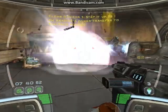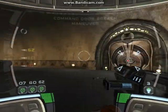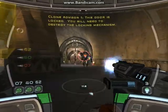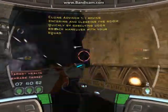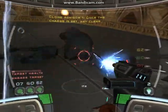I'm reading a power transfer to Sunfak Spider. Roger that. This door is locked. You'll need to destroy the locking mechanism. My scans indicate multiple hostiles on the other side of this door. I advise entering and clearing the room quickly by executing a door breach maneuver with your squad. Once the charge is set, get clear.